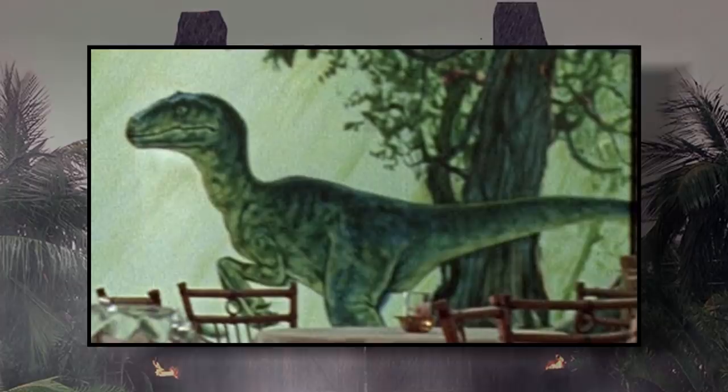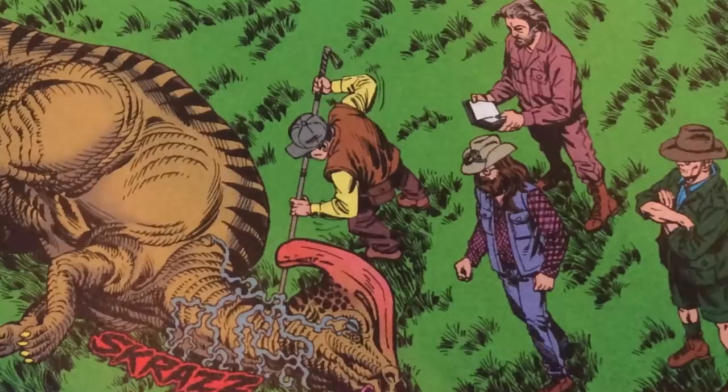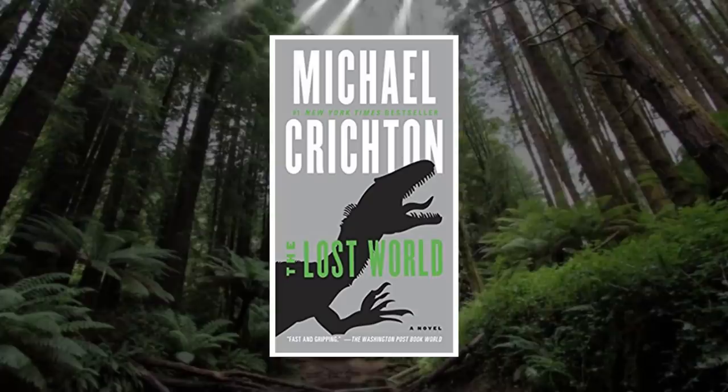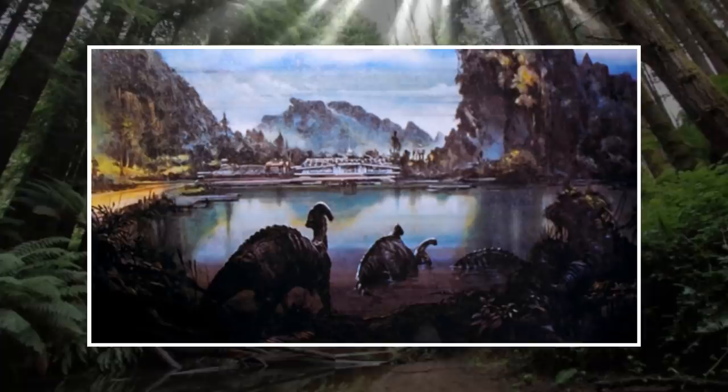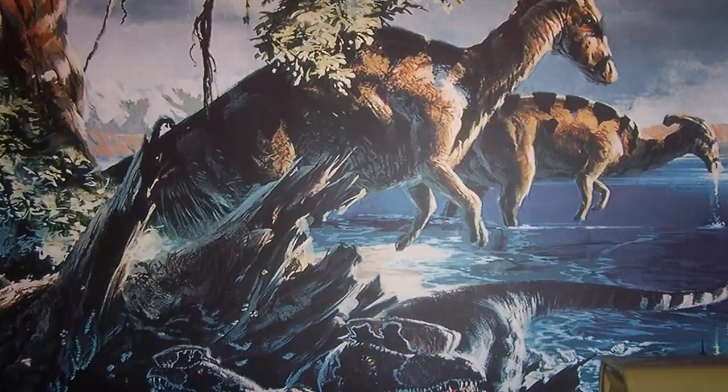Parasaurolophus would also make an appearance in Topps' Return to Jurassic Park comics, as well as the Lost World Jurassic Park adaptation, in which they were incorrectly labeled as Corinthosaurs. Michael Crichton would later make Parasaurolophus canon to his book universe as well. In the Lost World novel, Richard Levine observes a herd of the dinosaurs living near water along with some Apatosaurs, where the animals are depicted as being in a symbiotic relationship with the sauropods.